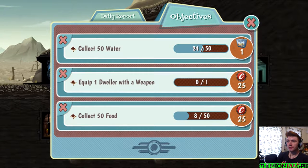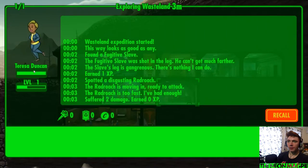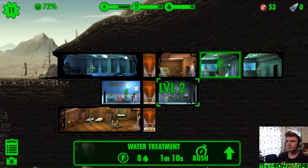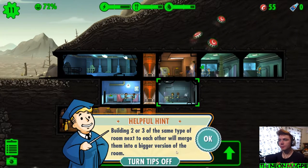We've got 51 caps. What can we do to earn more? We need some more water, we need to give 50 food. What's happening with our outdoor dweller? She was shot in the leg, can't go much further. Oh, gangrenous — there's nothing you can do. One XP and a disgusting rad roach — two damage and zero XP. Good job Teresa.